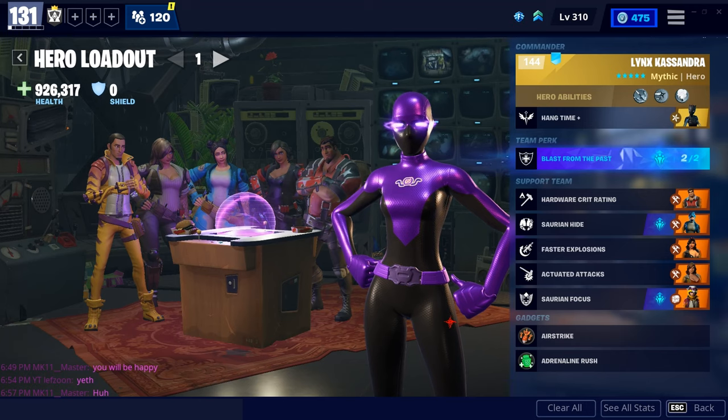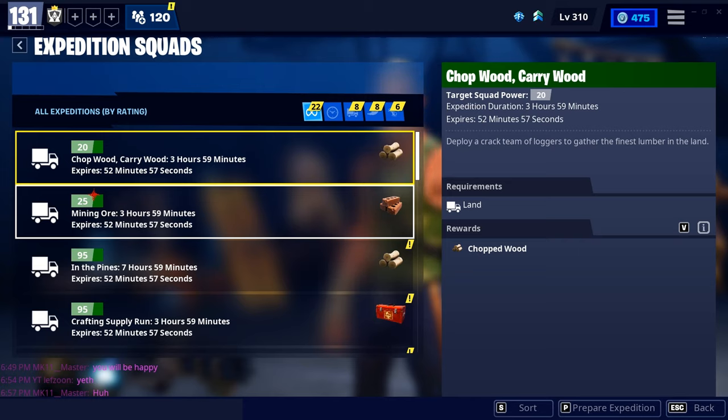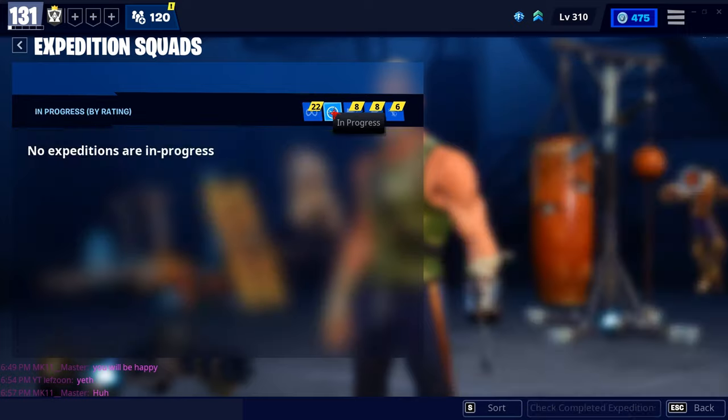Another good use for heroes is expeditions. Many players don't know expeditions exist, but they can be started at any time. Better rarity and higher power level heroes significantly increase the chances of success. You can check the time remaining on expeditions and cancel them at any time. Starting expeditions uses collected research points.